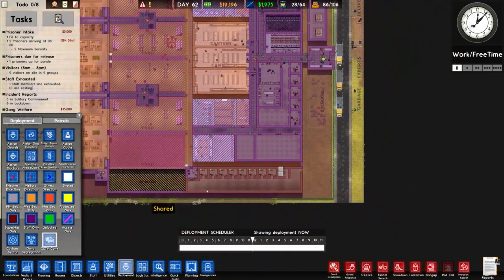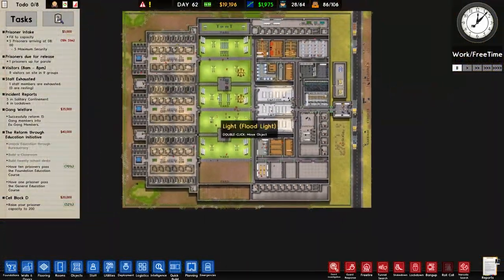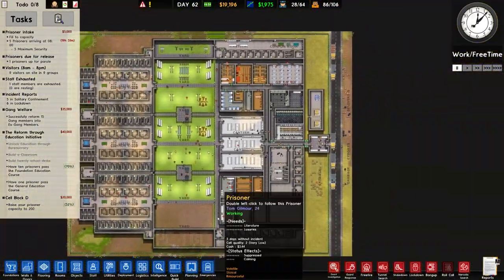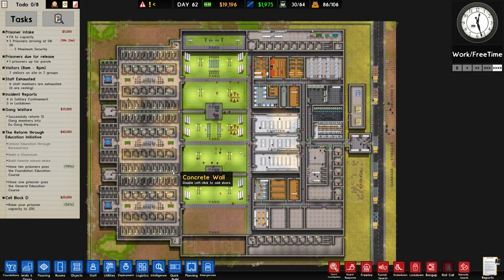I'm going to check out our deployment as well. As expected, that needs to be changed, and we need access to this. We've got a remote door on that one, so we'll do a similar thing here. We've got enough stuff to be working on, so I'm going to let them crack on with that.